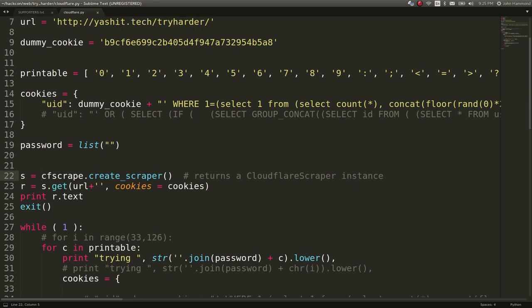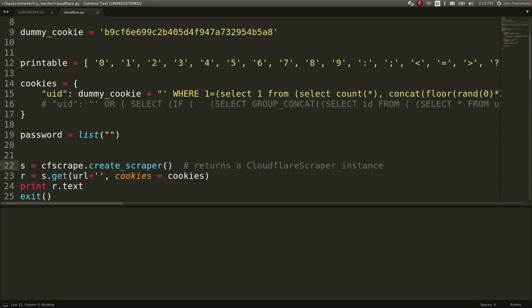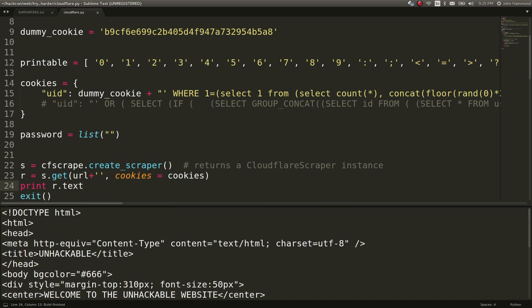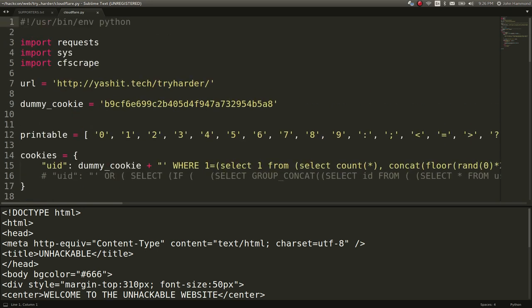However, it still takes five seconds for it to return the page. If I run this, it'll do that Cloudflare check and eventually return the page. But if I try to use this for a blind SQL injection where I'm trying to leak information out, I don't want to wait five seconds for every single attack I'm doing. This is just agonizing and wasn't readily accessible during the game.